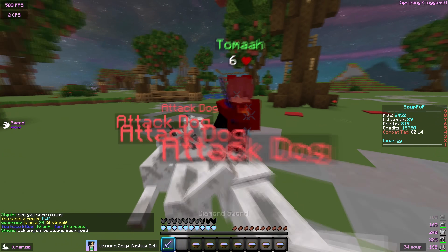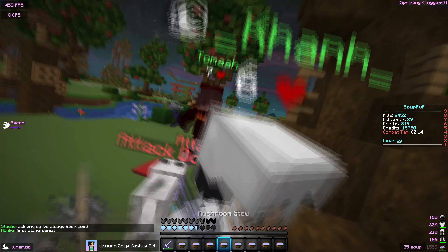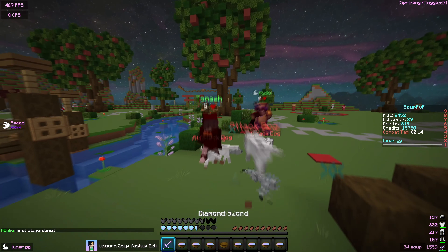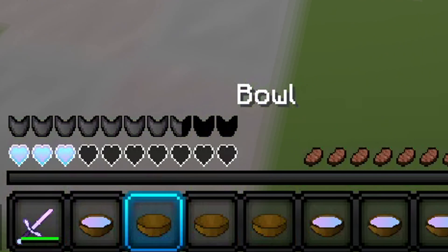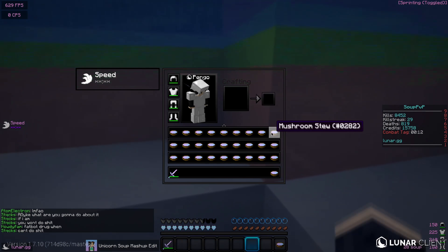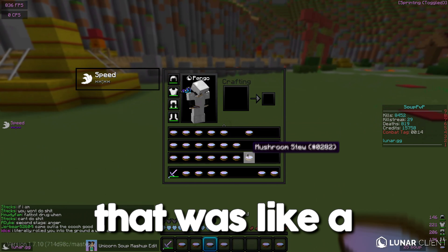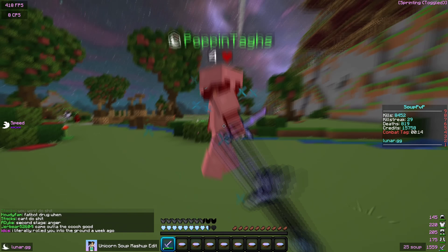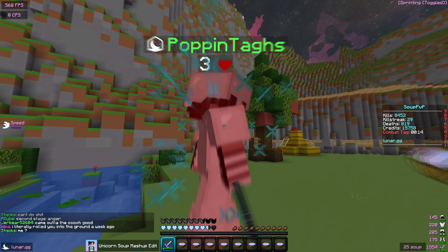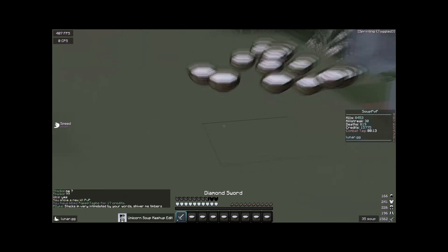We spawned our dogs now. I don't really want the barbarian kit but it seems like we're going to be forced into it. His silverfish actually probably do more damage than my attack dogs — they did like two and a half hearts to me, that was basically more than a crit with a diamond sword. Poppin Tags is going to go for us — he's going in the combo.